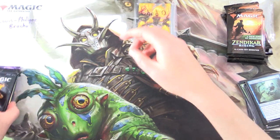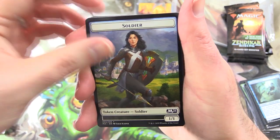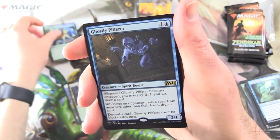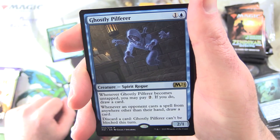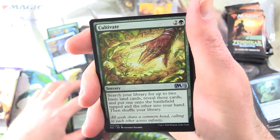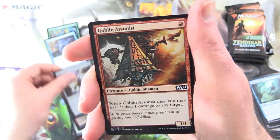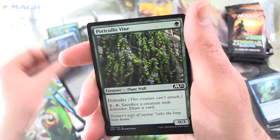Now across here to Louise Philippe Brochu — thank you for being a patron. Getting stuck into Core 2021. Starting off with a Soldier token, Thornwood Falls, and a Foil Pride Malkin with the rare Ghostly Pilferer — Creature Spirit Rogue, 2/1 for 2. Whenever Ghostly Pilferer becomes untapped, you may pay 2 to draw a card. Whenever an opponent casts a spell from anywhere other than their hand, draw a card, discard a card, and it can't be blocked this turn. Uncommons: Cultivate, Law Scale Coaddle, Kinetic Augur. Commons: Sky Scanner, Goblin Arsonist, Rousing Reed, Radiant Fountain, Run Afoul, Rise Again, Portcullis Vine, Feat of Resistance, and Goblin Wizardry.